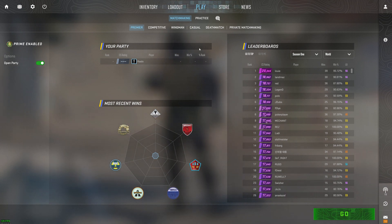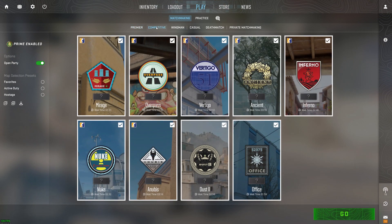Counter-Strike 2 brings a game-changer: map-specific ranks. You can achieve the prestigious Global Elite rank on one map, like Mirage, while still being unranked or holding a different rank on another map, say Vertigo. This means you have the chance to show off your skills on every single map in the game.